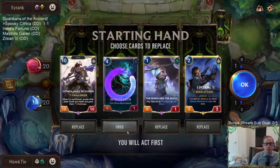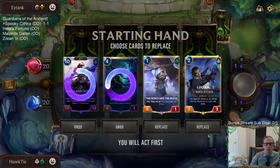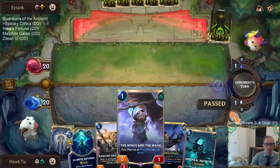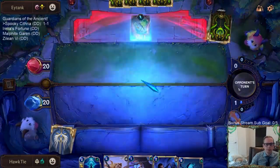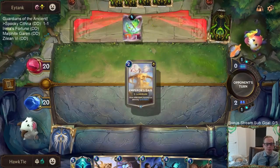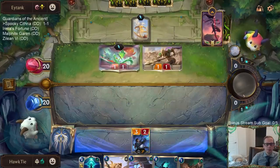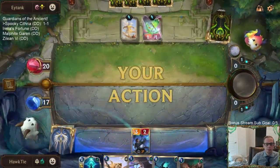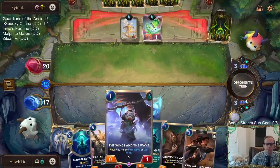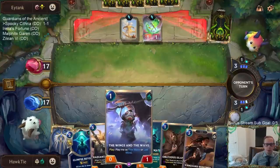For the next mulligan we'll get rid of Spirit Leech and probably can't keep Cythria either against this deck. The Radiant Guardian is definitely going to be necessary. Am I making Matron cost one less? I do have the attack token on odd turns. What am I doing with Wings in the Wave — discounting the Matron so we can have it on turn seven when we attack.